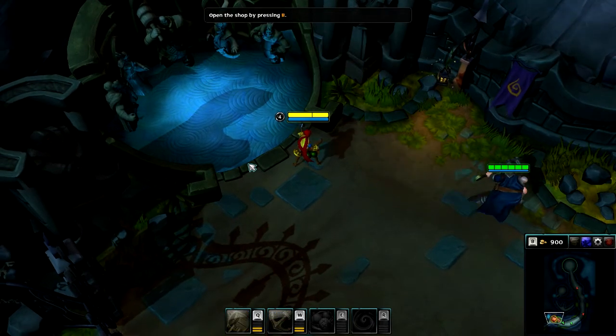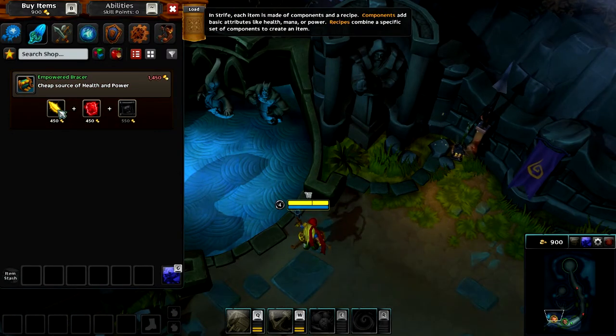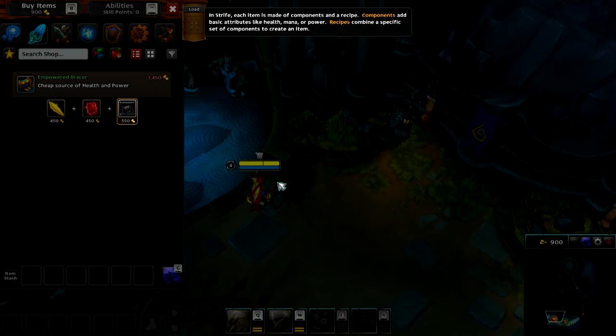Open the shop by pressing its hotkey. Left-click Empowered Bracer to see — in Strife, each item is made of components and a recipe. Components add basic attributes like health, mana, or power. Recipes combine a specific set of components to create an item.